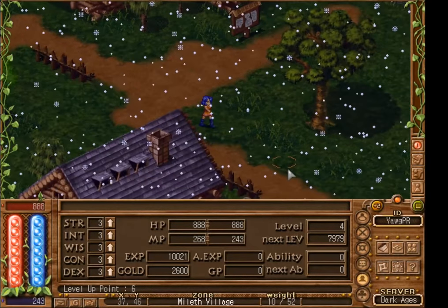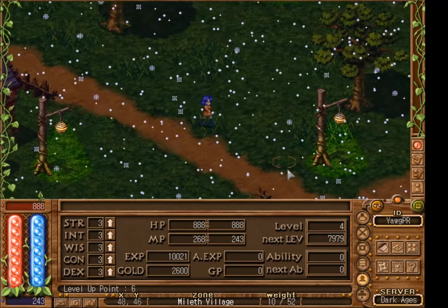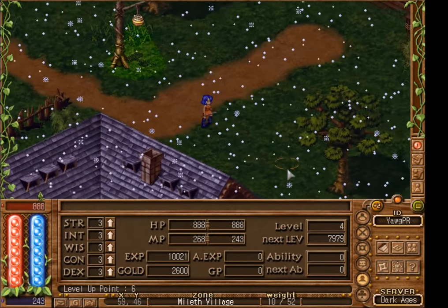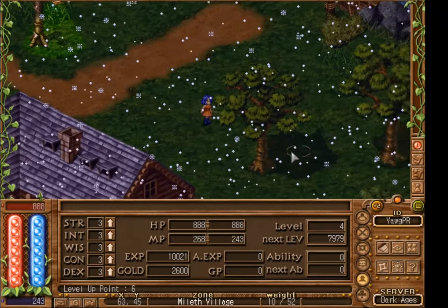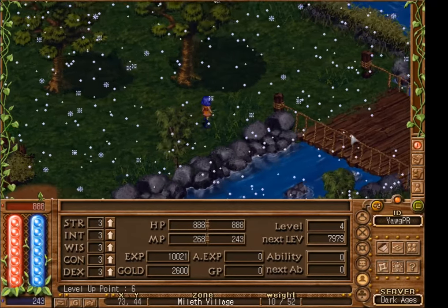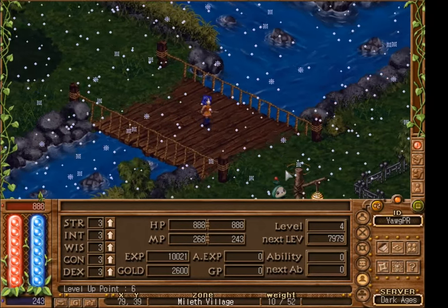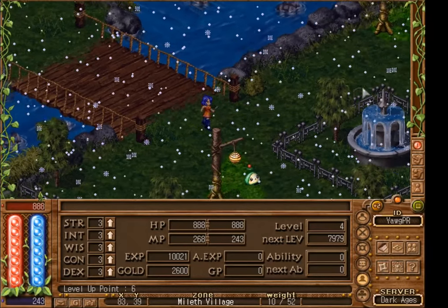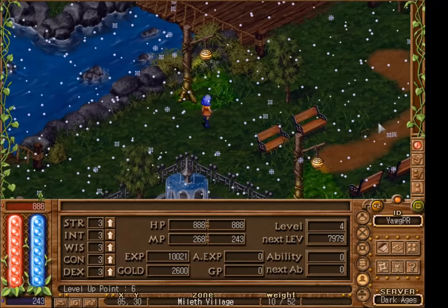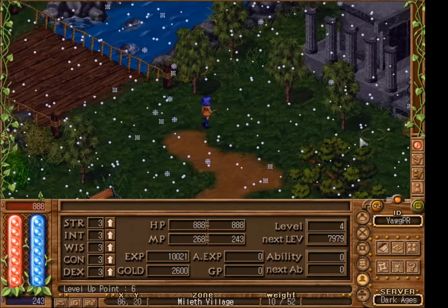You'll notice it is snowing right now because we are in winter time when recording this video, and there is a Christmas event going on. There are a couple of ways to walk: you can use the arrow keys, right-click the ground, or use the Z, X, and C keys. This game does have a small issue with desync, so pressing F5 anytime things look weird — like if you're having trouble entering a building or walking past certain objects — should fix it.